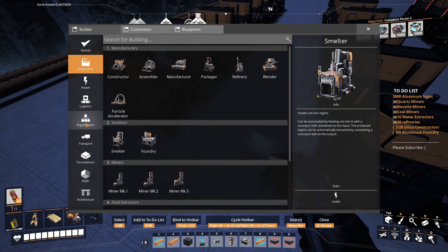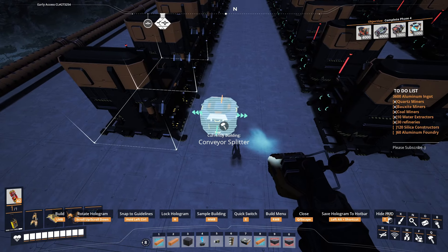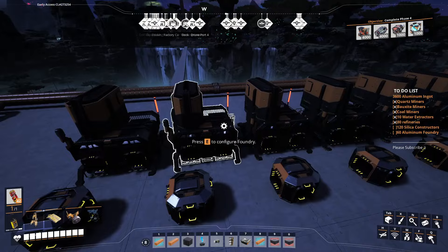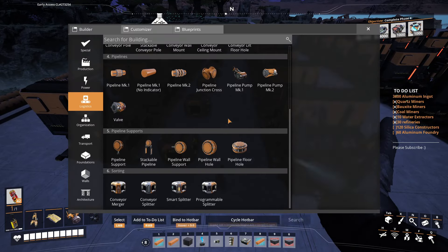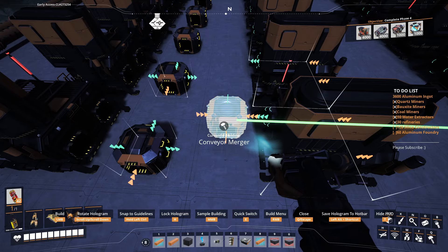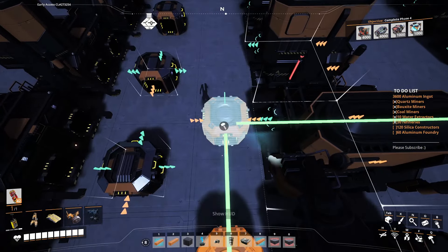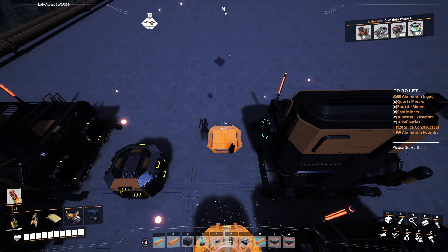I'll send them down below and then bring them back up. So for now we'll do our splitters — we don't have a ton of space here. One splitter line feeding down like that — that's going to be our aluminum scrap. Then we need mergers on this side; they'll send everything down that way as well. I'll show you how to set up one line and then we'll skip ahead to once I've done all the other ones.